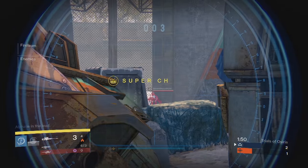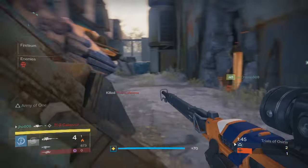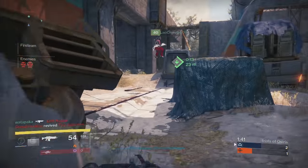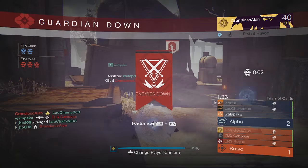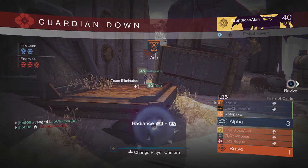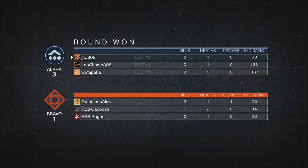Last week's Trials map was Exodus Blue, another map that we saw early on in year two, and to be honest I'm not a big fan of this map. It's a very small map, probably one of the smallest ones in the Trials rotation. There's a lot of close quarters combat and a lot of boxes and objects all around the map that are in the way. So not a really big fan of this map, but still we got some decent stuff this week, so let's get straight into it.